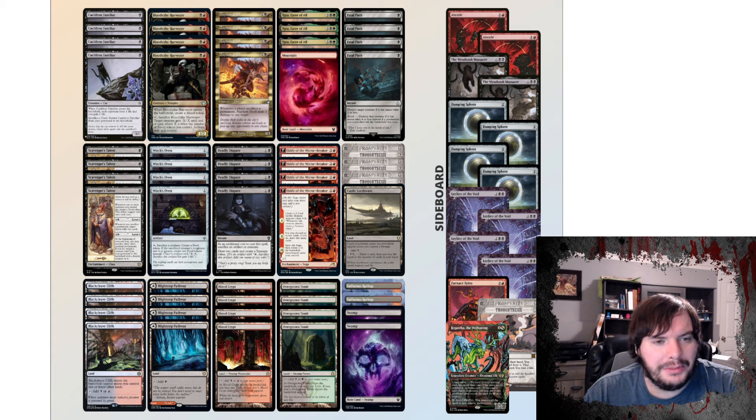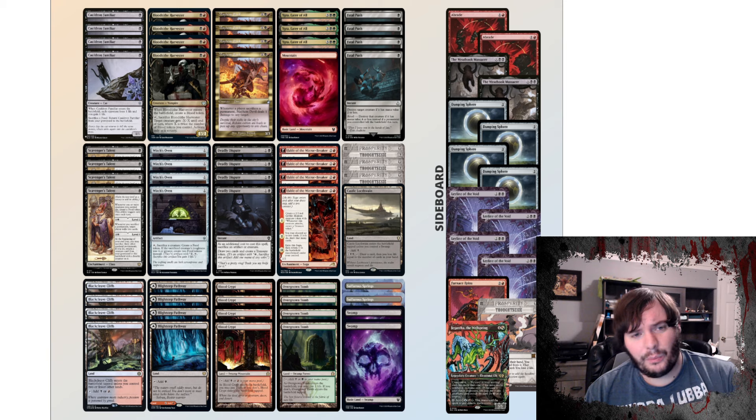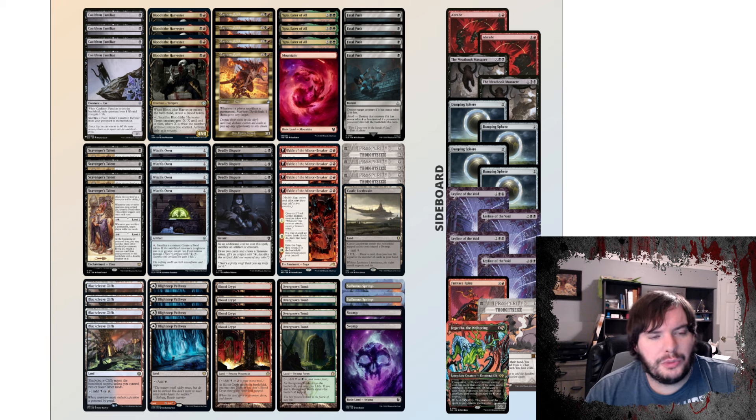The talent really helps the deck. It wins by looping four Cauldrons — one in the yard, one on the battlefield — with Yigra repeatedly, and eventually you just win by drain damage. You could also ping them to death in the loops with Mayhem Devil. We also have solid mid-range pieces with Harvester and Fable, which are really good together. Fable is also really good with Mayhem Devil.